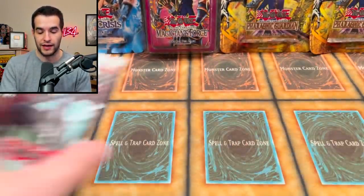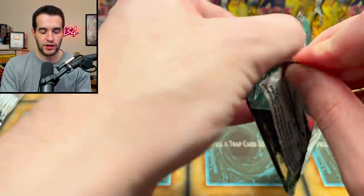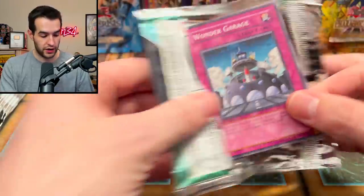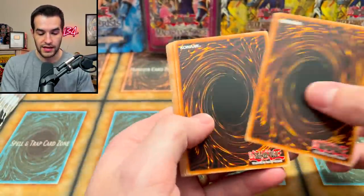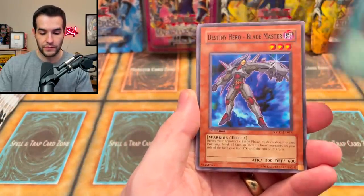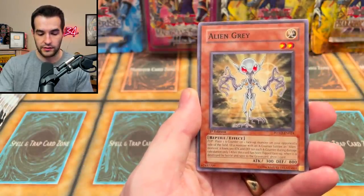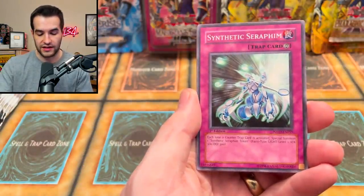Let's try another Power of the Duelist. I think after a couple more Ghosts from the Past we're going to go into a Pharaonic Guardian blister pack and see what we can get — can we get that Lava Golem ultra rare? Ambulance Roid, Common Soul, Destiny Hero Blade Master. We got the Alien Gray. Can we get another ultimate rare? Synthetic Seraphim.